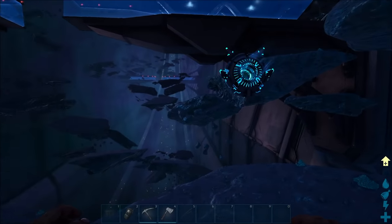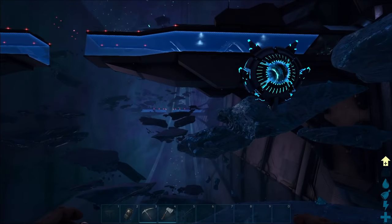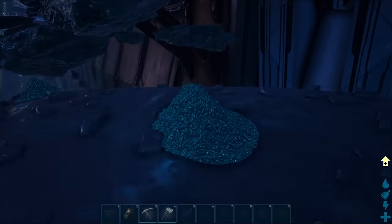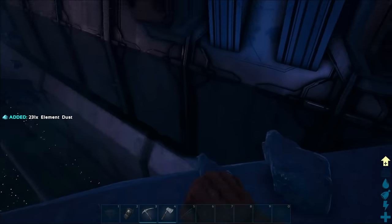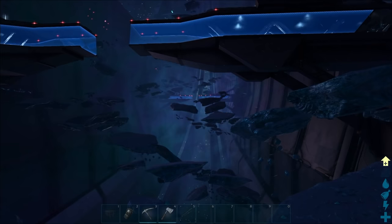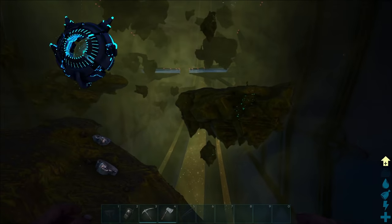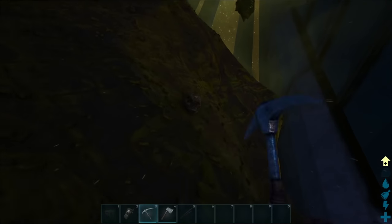We have another zone here — this is the element dust one. You walk up to these shiny little piles, click E on it, and you get yourself a pile of element dust. Really simple, really easy — it's a way to get your element super easily out here in space.